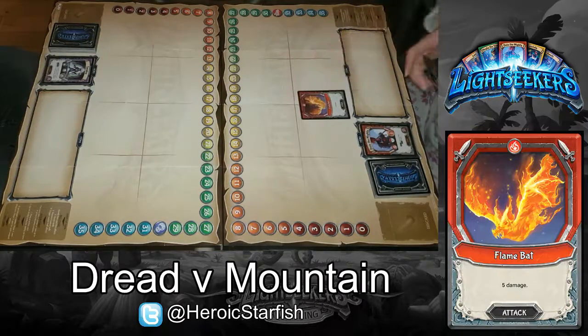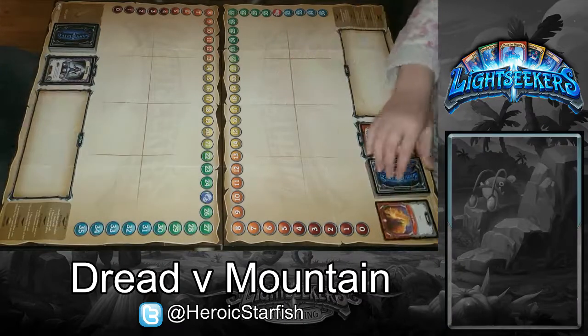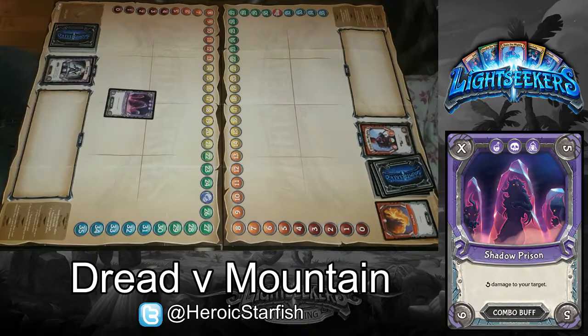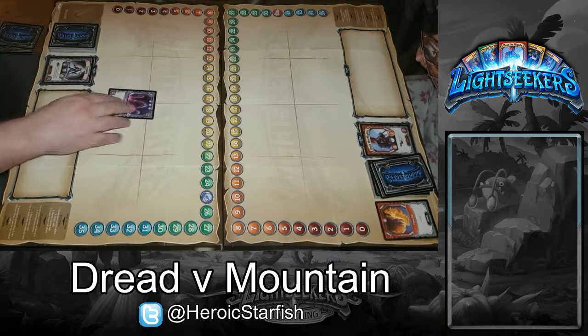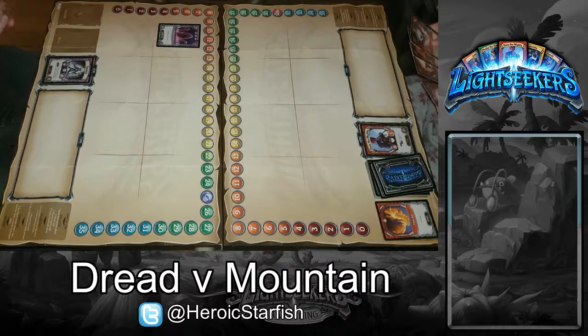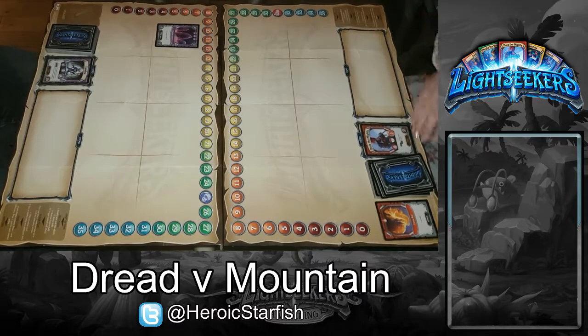I'll play Flea and Bat for five damage, and I'll draw one. I'm going to play Shadow Prism and I'm going to use these two cards to pay for it, one of each symbol. And I'll draw one, and I'll draw two.